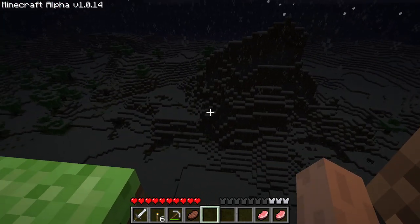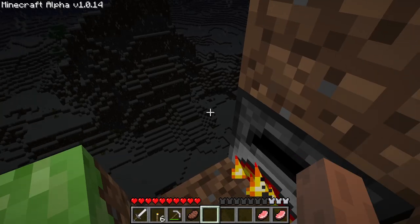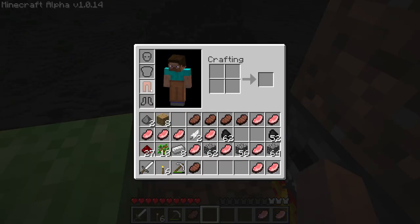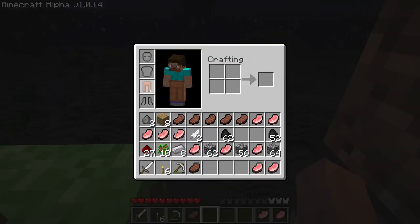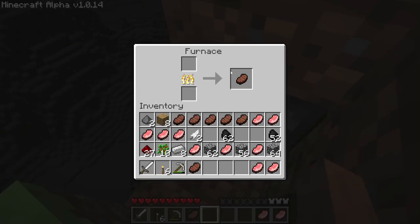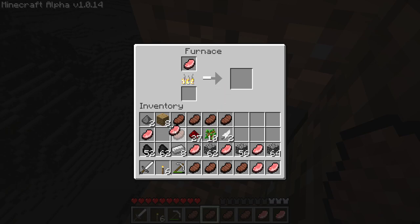Armor worked differently than it does in current Minecraft. Instead of just durability, if you had full durability you had full armor. The armor protection rate was based on armor quality - so for example, leather armor would fill up the whole armor bar, but as it got lower in durability it would protect less. If you want to look at that system, just look it up on Google.